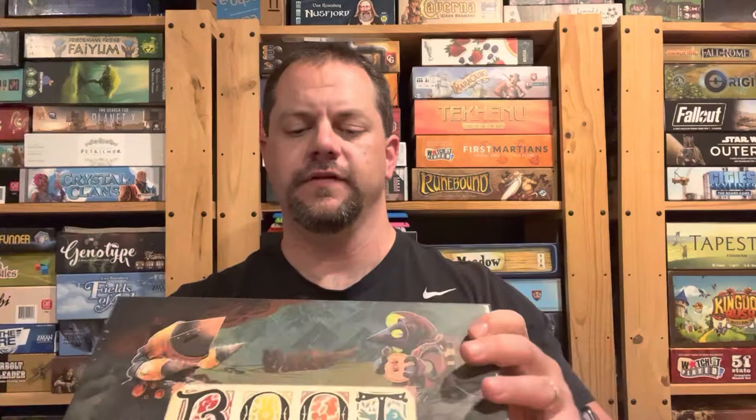Hello my friends, John LaRuffe here with another Unbiased Unboxing, and in this episode we're going to take a look at the new expansion — the Clockwork 2 expansion for Root. So we're going to see what's inside the second group of automated opponents.